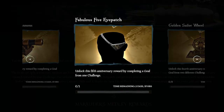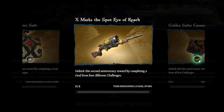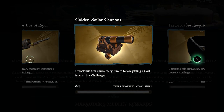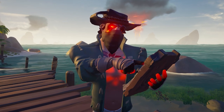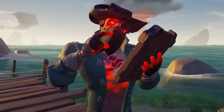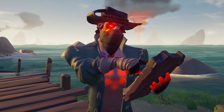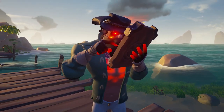Rewards such as the new Fabulous 5 eye patch and previously earned anniversary cosmetics, which does include the Golden Sailor wheel and the Golden Sailor cannons. I'll go through the first challenge with you guys, show you where you can find it in game, where you'll be able to see the ones that will come out in the future, and make sure you do them all to get all the rewards.